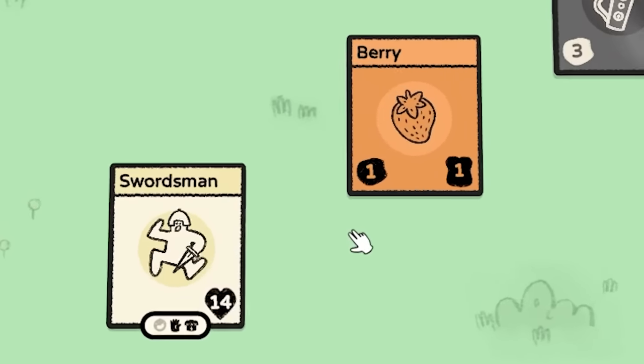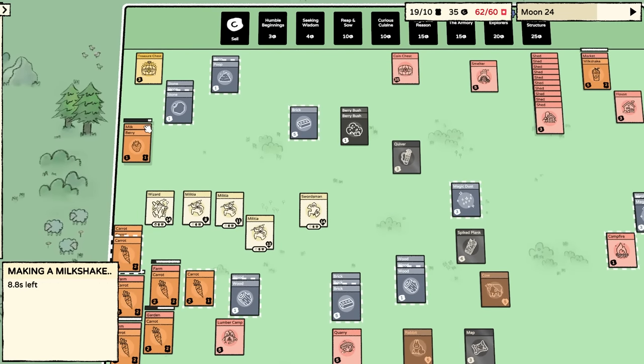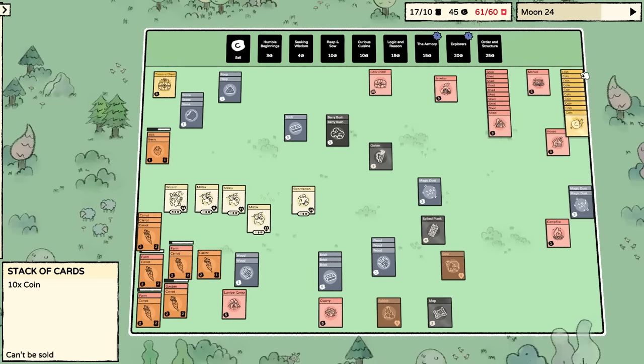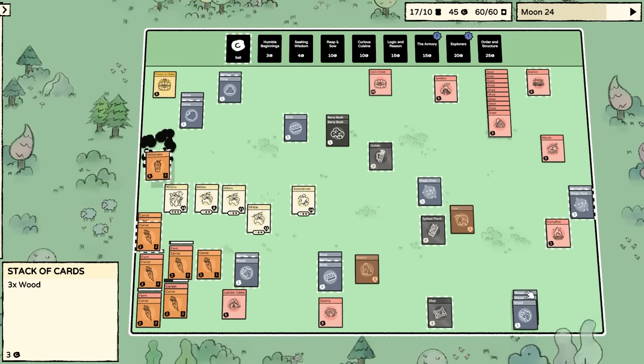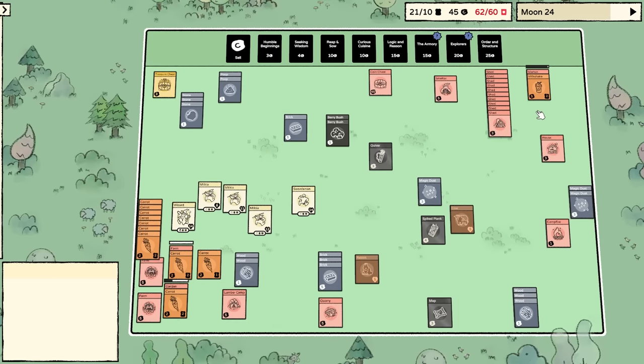More Stack Lands! We have some nice berries and some milk to make a beautiful milkshake, also a treasure chest that we can sell or get a key to open. Speaking of money, it's fun to have it. The milkshake is here - we'll throw that in the market and get a bunch of things.